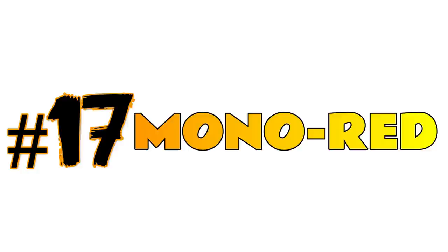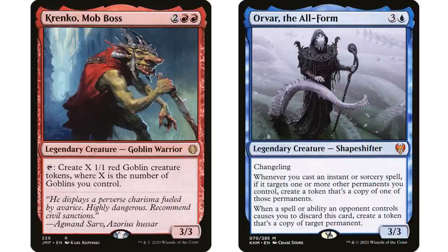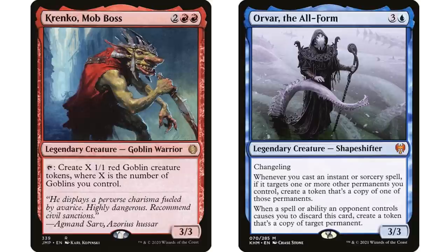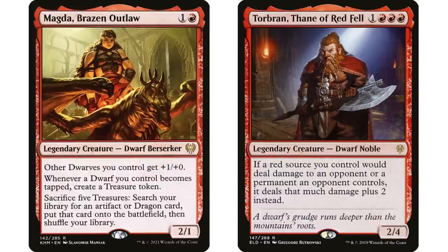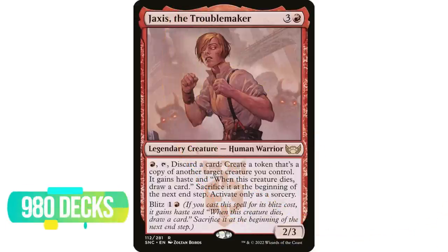Coming in at number 17 is mono red — more popular than Orzhov and Gruul — with 38,216 decks. Still the king of mono red is Krenko, Mob Boss with 9,600 decks, one of the most popular commanders since forever and probably always will be. Having one commander with almost 10,000 decks really bumps up a color. Magda, Brazen Outlaw and Torbran, Thane of Red Fell come in second and third. The most popular mono red commander from last year is Jaxis, the Troublemaker from New Capenna with 980 decks.